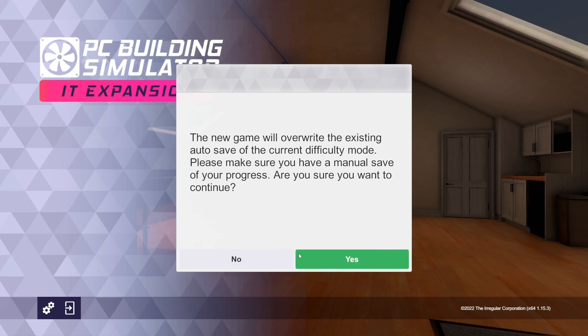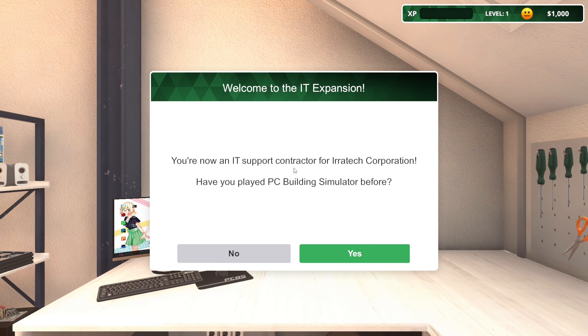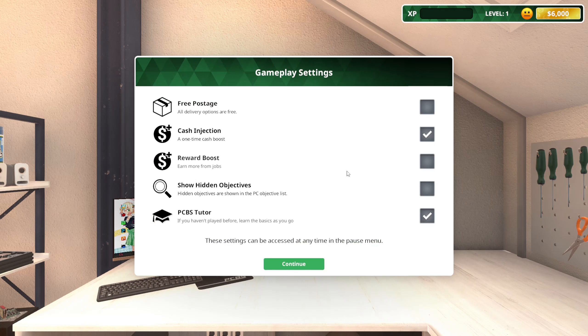Overwriting the existing auto-save — I haven't played the IT expansion game before. You've got the original career mode too, which I played back in the day. Welcome to the IT expansion: you're now an IT support contractor for Iratek Corporation. It asks if I've played PC Building Simulator before — I'll say no. I noticed my money went from one grand to six grand, and I've got free postage, reward boost, and show hidden objectives enabled.